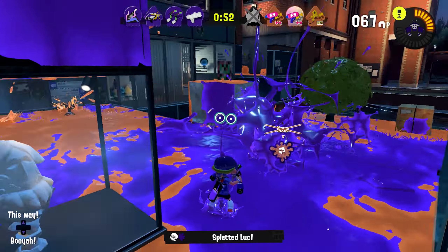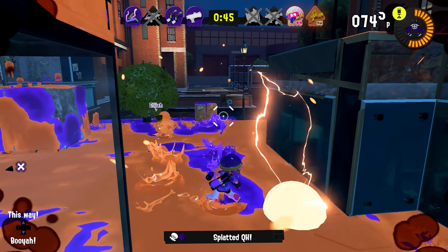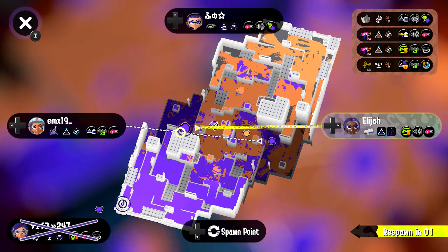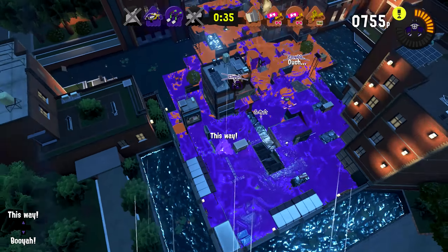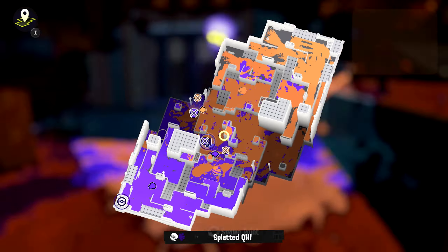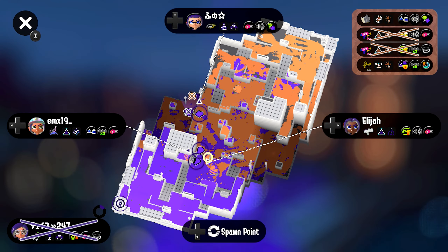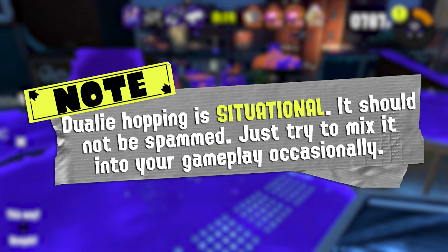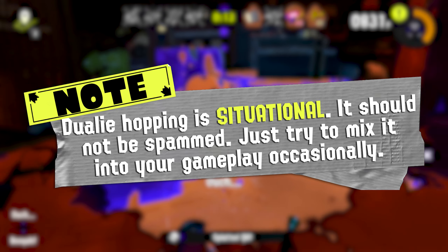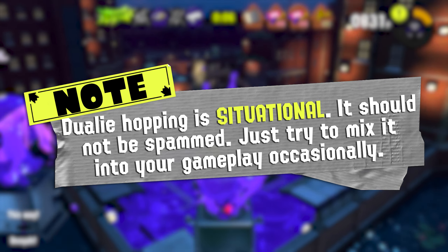The value of hopping can vary depending on which type of dually you're using. I'm going to give each of the five dually types a ranking, letting you know how useful hopping is for each one. I'll also give a recommendation for how much Intensify Action you should run with each weapon, as this ability can help increase your mid-air jump accuracy. One quick disclaimer: hopping with dualies is not something you should be doing all the time — it's a situational skill. The point is to be aware that it's an option. Now, let's get to ranking.